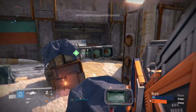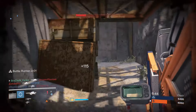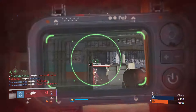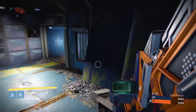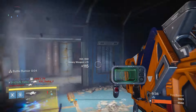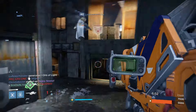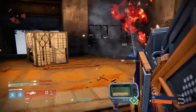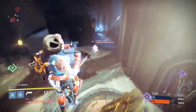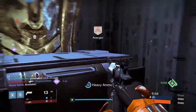Moving right along into PvP — I'm going to say this right off the bat: I have grenades and horseshoes on my rocket launcher, which makes my life a whole lot easier. While in the Crucible, this has to be the best possible PvP rocket launcher perk, at least in my opinion. I automatically feel pretty damn comfortable using this rocket launcher when I pick up heavy.